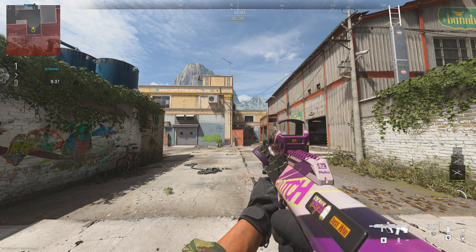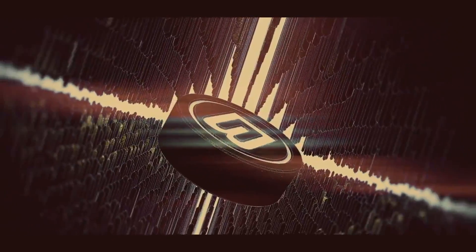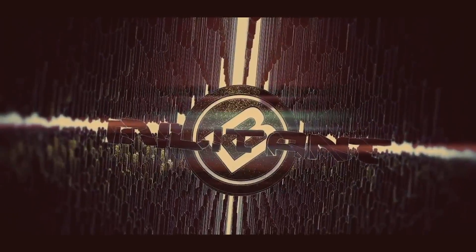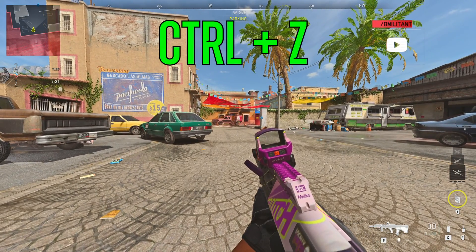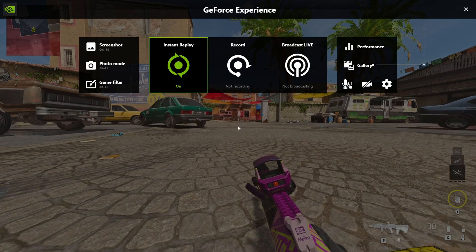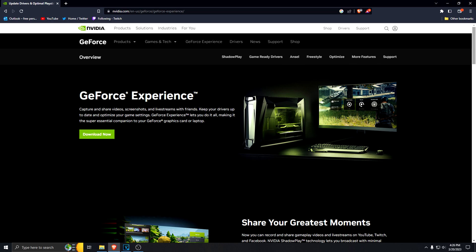Do you want your game settings to look more sharp and vibrant? Then stay tuned for my settings. Hit CTRL and Z at the same time to open NVIDIA GeForce Experience. If you don't already have the program, I'll leave a download link in the description below.